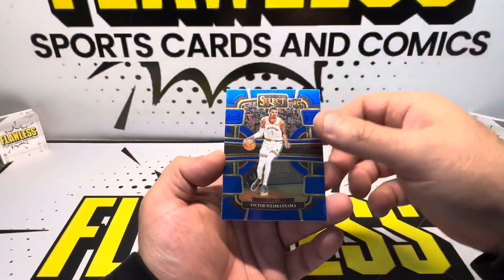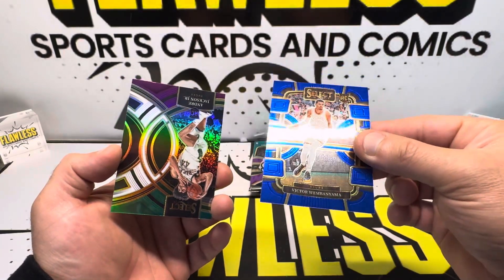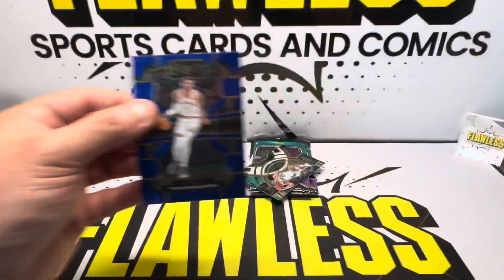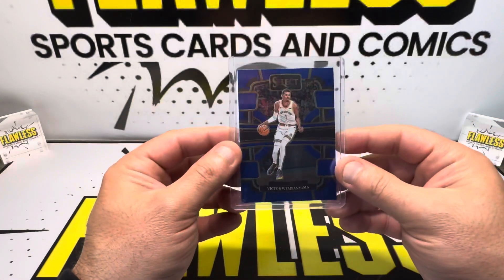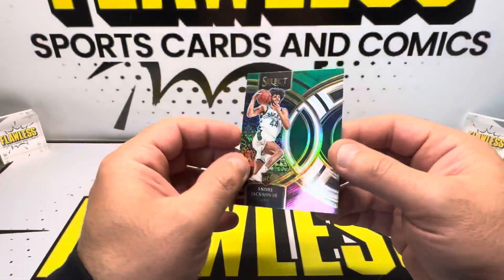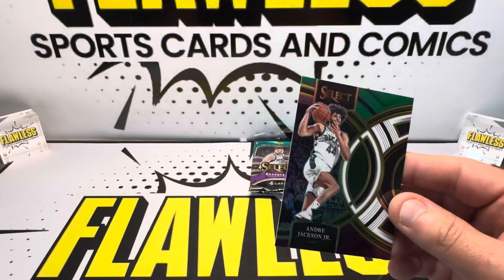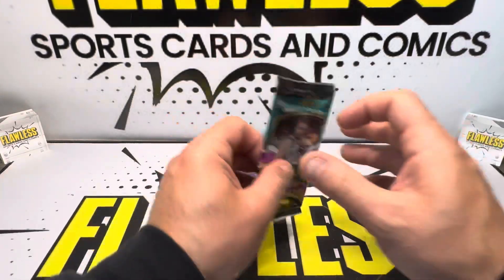Steph Curry — there's Victor! We were looking for him. This one's going to be the Concourse. Ask and you shall receive. This is pretty much the second lowest base you could get with Victor in this product, but it is a Victor Wembanyama rookie — we'll take that all day. Then we also got Andre Jackson Jr. on the parallel. This is Premier — white, green, and purple. Two more packs to go.